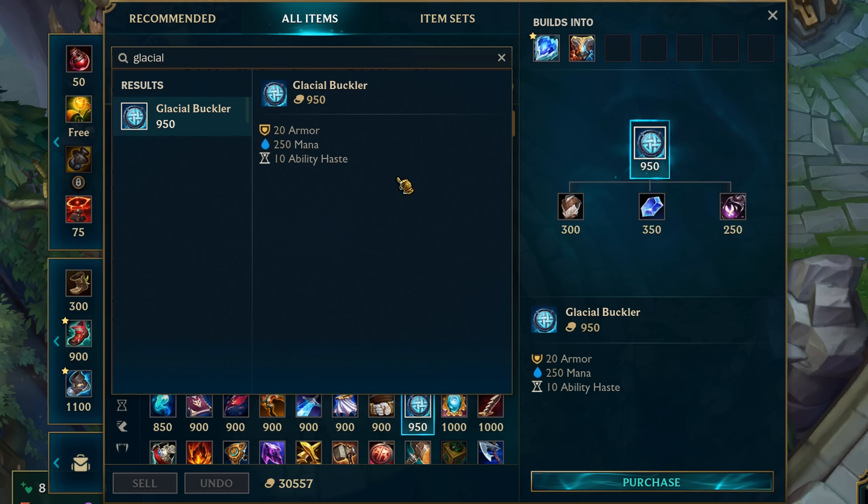The recipe for Glacial Buckler got changed — you also need the Glowing Mote and an extra 50 gold, so the price of the whole item got increased by 50 gold to 950.